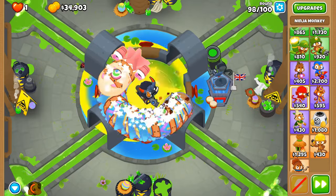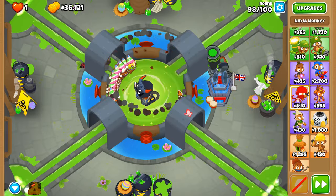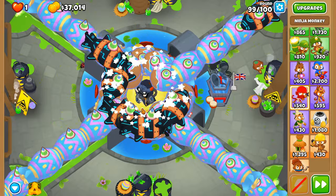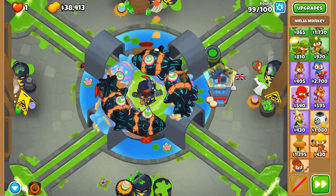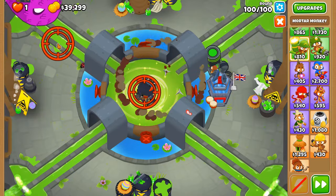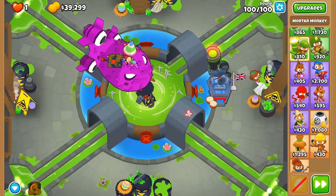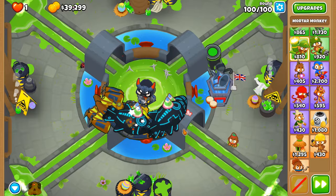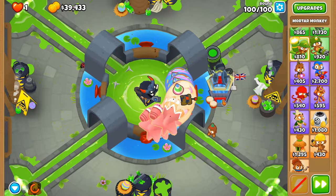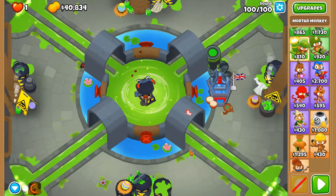Round 99 is also going to be crucial, but we don't have as many DDTs to counter. Round 98 — we've run out of call to arms and they're making their way very far into the map. We have a good run going. Fortified DDTs — this shouldn't be a big issue, hopefully stun them enough. We don't have enough money for homeland defense, which is a shame. But give us your worst. Okay, that's gone — the rest should be a doddle. I just need a few more thousand for homeland defense, but we can settle with call to arms.